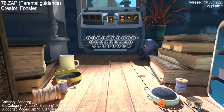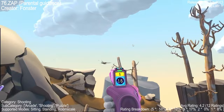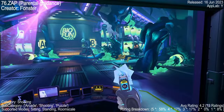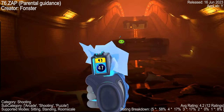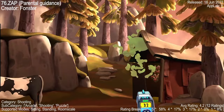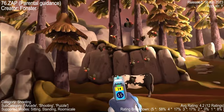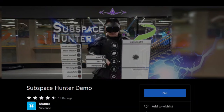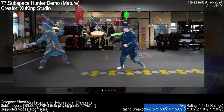Zap is a co-op VR shooter that might just be your next partner in crime. With gorgeous graphics even on the Quest 2, some players say it channels the frantic fun of classic arcade games like Point Blank, but in VR. Team up with a buddy and zap your way through tons of levels — even solo players can enjoy the ride, with beautiful scenery accessible for wheelchair users. With more than half of reviewers praising its mix of casual fun and tricky challenges, Zap holds a 4.2 rating with 12 reviews.